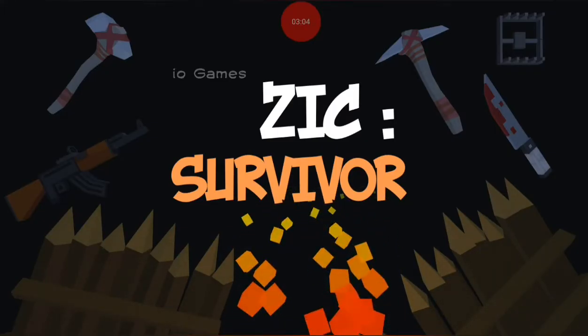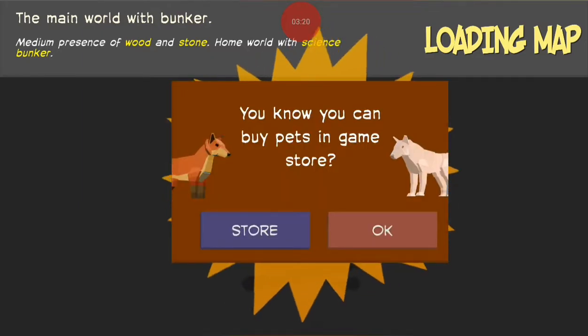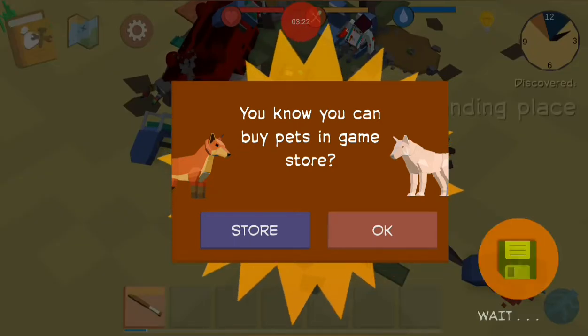That's basically the gameplay tutorial right there — pretty self-explanatory after that. Crafting, gathering, all that stuff. For those of you that think Last Day on Earth or Cube Survival is dead, this game is similar but different because it has a story mode. You can buy pets in the store too — I still don't want to spend real money on this.